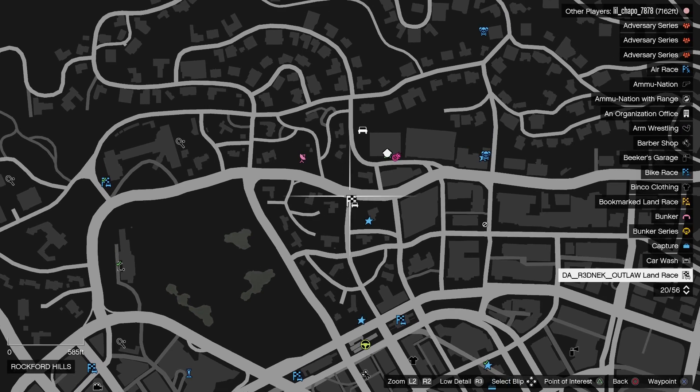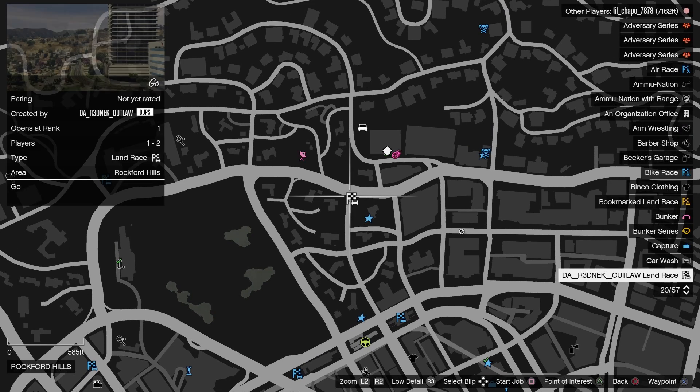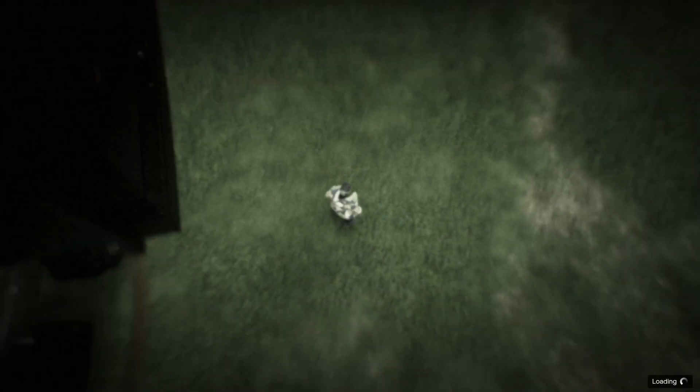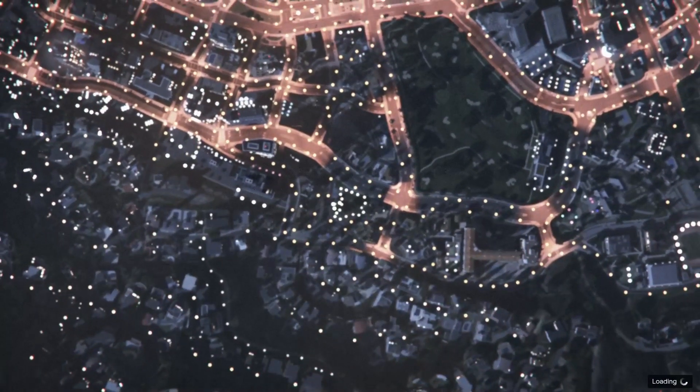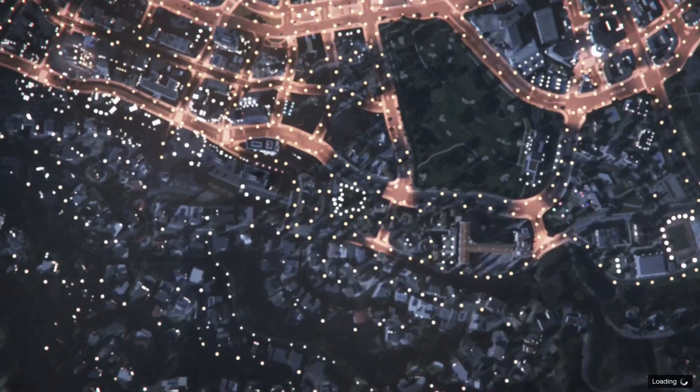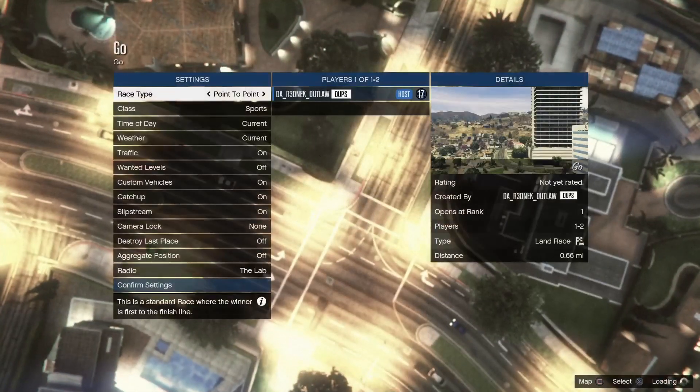Once I moved the MOC, the car is there but it's under the map. So what we're gonna do is load into a job one more time. This time when you load into the job and back out, the car should spawn right next to you when you back out.